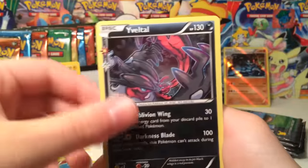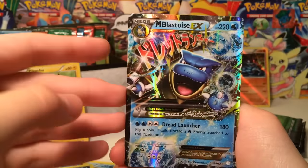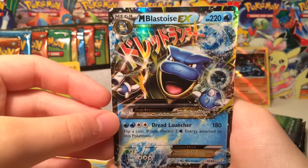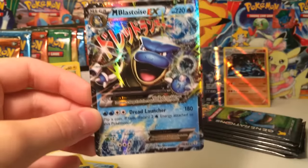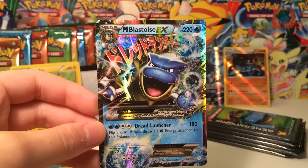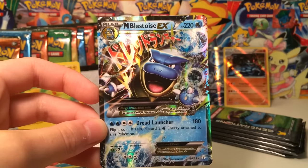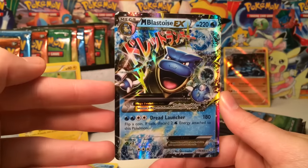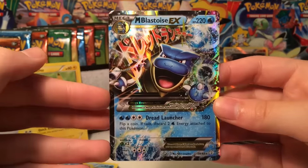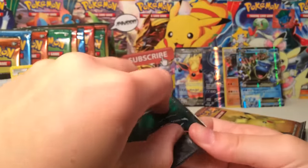A Clefairy, a Yveltal. Oh — Mega Blastoise EX! Oh my gosh, this looks epic. These EX cards that are actually in the set, not the Radiant Collection ones, are actually kind of hard to pull. I remember Mega Blastoise EX was the very first Ultra Rare I pulled from Generations, out of one of those Mew boxes back in February. Now here we are in September just looking back. I think I like the Mega Charizard a little bit more, but it's my second favorite Mega from the set.